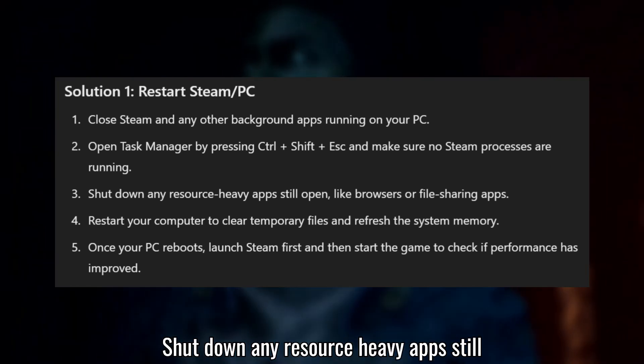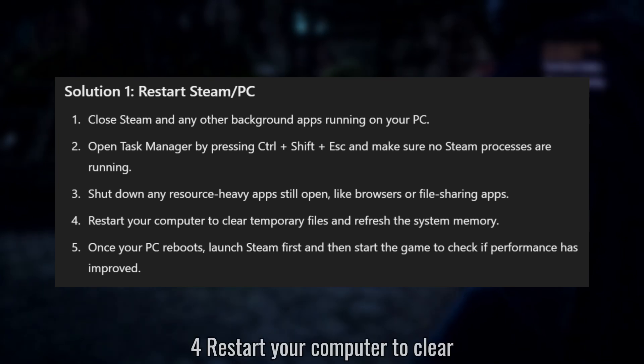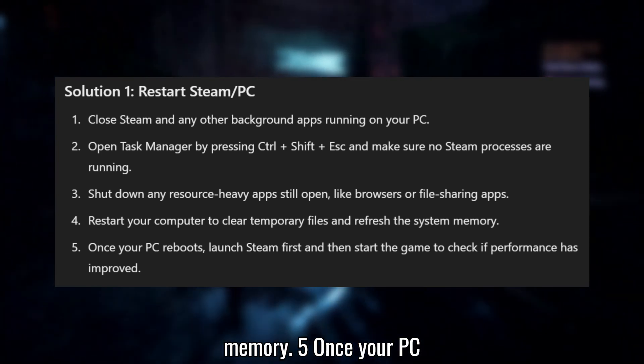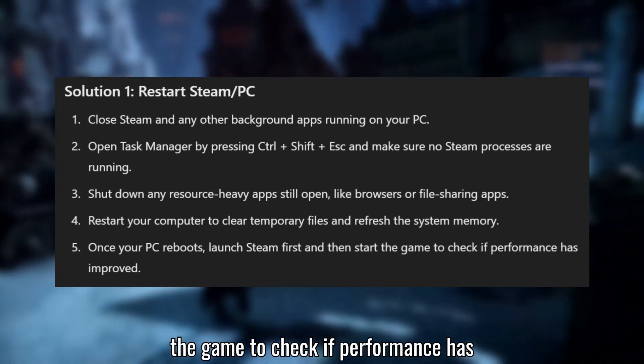Shut down any resource-heavy apps still open, like browsers or file-sharing apps. Restart your computer to clear temporary files and refresh the system memory. Once your PC reboots, launch Steam first and then start the game to check if performance has improved.